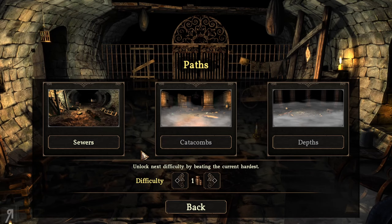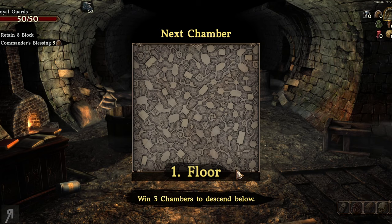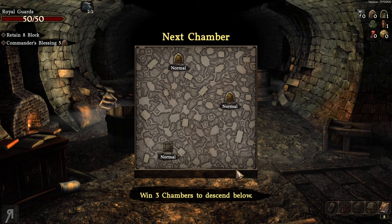If victorious, you salvage a card and trinket to use during a quest run afterwards. We can choose our paths and unlock the next difficulty by beating the current hardest. I have no modifiers right now. We're going into the sewers since we can't access the catacombs or the other area yet. We need to go through three chambers and win to descend.